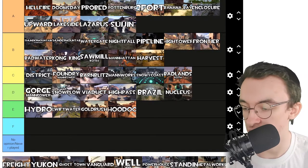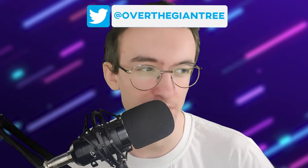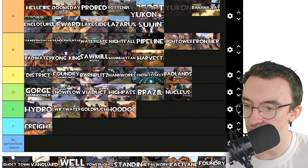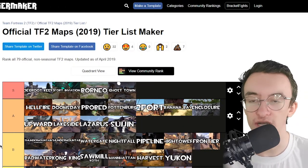Freight — I know what map this is. That's F tier. I do not like Freight one bit. I'm sorry to all Freight fans out there but I just don't vibe with it. This next map looks cool — pure aesthetics, B tier. Ghost Town — MVM Ghost Town. This is the S tier MVM map I was talking about. I love Ghost Town.